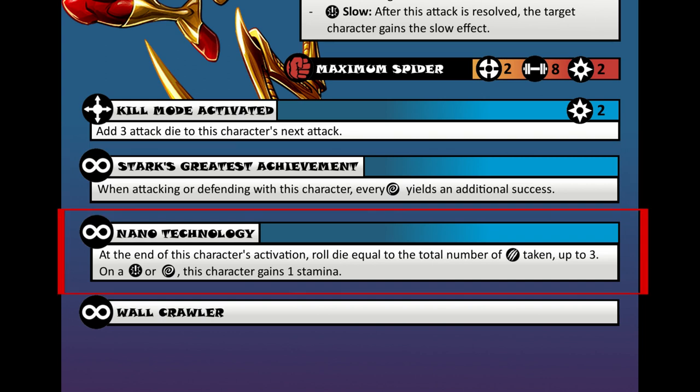Next we have a superpower called Nano Technology. This is an innate ability which says that at the end of Spider-Man's activation, he can roll dice equal to the amount of damage he incurred, up to 3. On crits and wilds, he regains the stamina. So this is kind of a self-heal type of thing because of his Iron Spider suit that uses nanotech — we got to see that in Infinity War and Endgame with Tony's suit changing shapes.